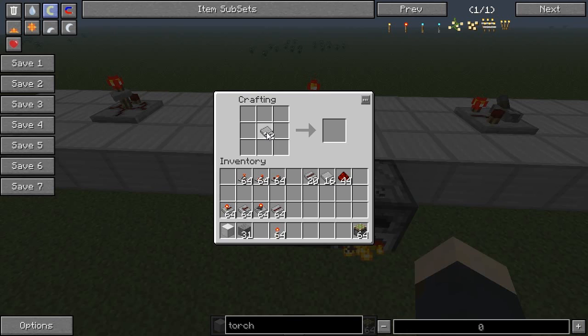You also need to make a stone cathode. That's made by placing wafers on the bottom and a redstone torch on top. Then we need a stone pointer: stone on top, torch in the middle, and wafer on the bottom.